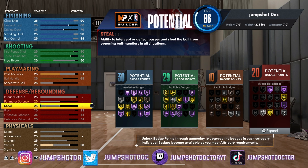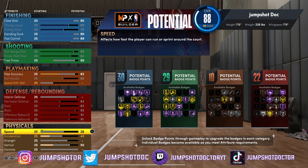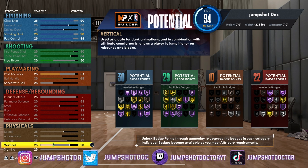This Dirk build is well-rounded as hell. Perimeter steal, 93 block, offensive and defensive rebound — this build is so demon. 70 speed at seven foot, 85 acceleration, 77 strength — I'm not missing anything. This build is insane. You've also got to look at animation and dunk requirements. You need exactly a 75 vertical to get big man contacts, and we get 97 standing dunk with gold posterizer. This is going to be ridiculous.